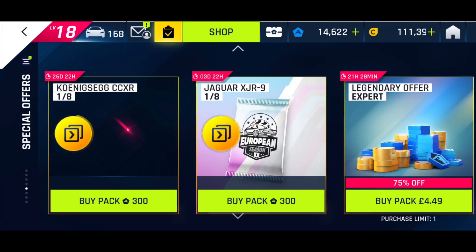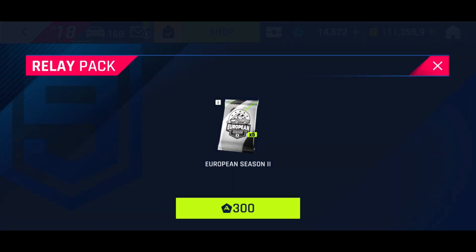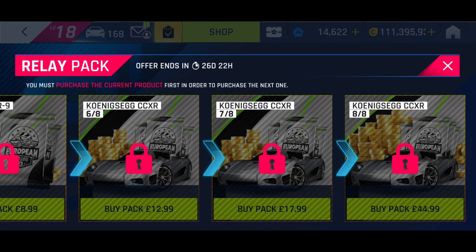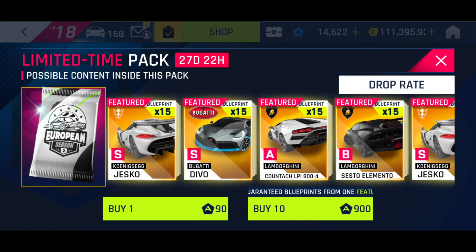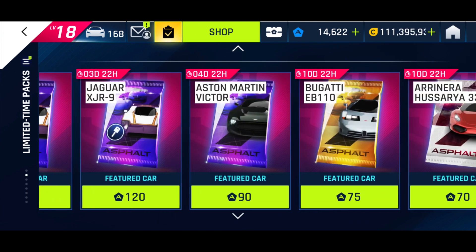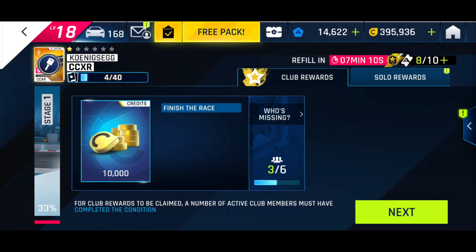We're going to have card packs in the store. You can buy this new format where you buy a five-pack for 300 and then pay to progress further. Card packs - European Season 2 - Yasko, Devo, Count Ash, Sesto Elemento. To be fair that's quite a nice pack. I've only got 14,000 tokens though because I spent a few last season, so I'm trying to save for Burst of Speed. We'll see what happens as the season goes on.